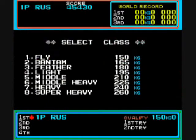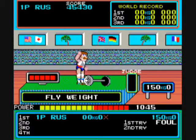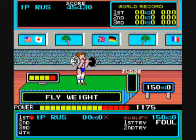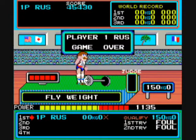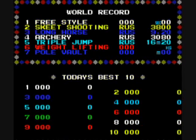Now we move on to weightlifting, and I cannot beat this. You can set your weight with the run buttons, but it doesn't matter — I can't beat it. You have to alternate and build up speed, bashing the buttons super hard so that the weights flash. When they do flash, you press the up button and he's supposed to raise them over his head. The energy meter drops into the red on the left, and you only get two chances. I couldn't do it — I cannot beat this event.